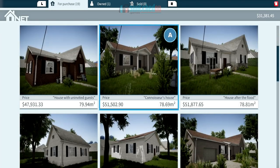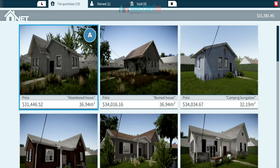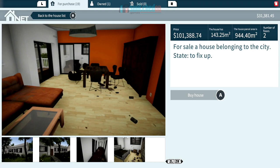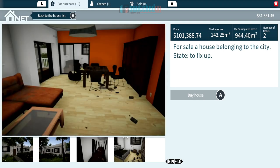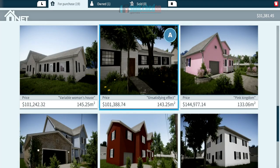Back at the laptop you've got a browser where you can browse properties for sale. This is the one I own at the moment. You can eventually buy another property, make it your office, and sell the old one once it's done up. The better condition you put it in, the more it's worth. There are 19 properties you can buy. Each one has a little description — for example, a house for $101,000 belonging to the city, in need of fixing up.